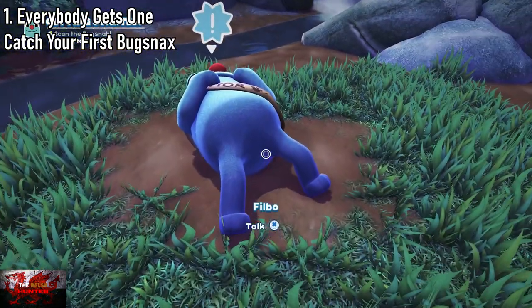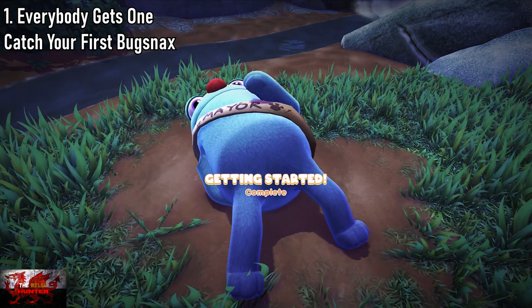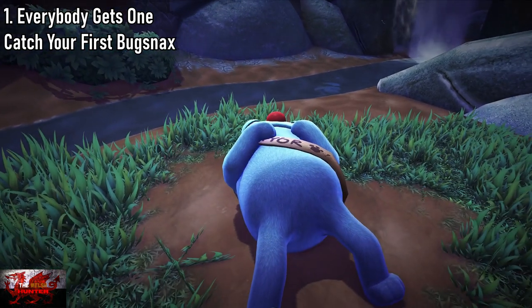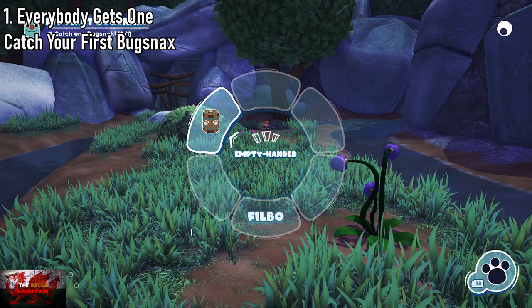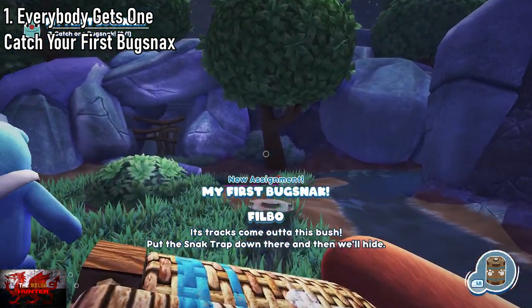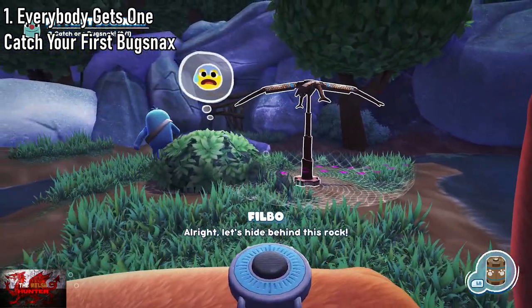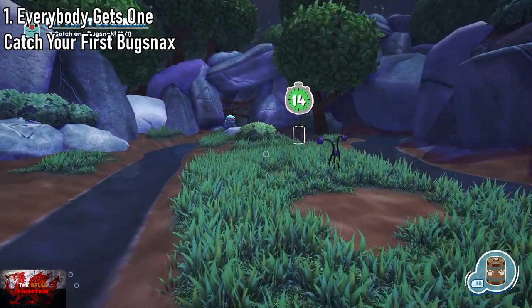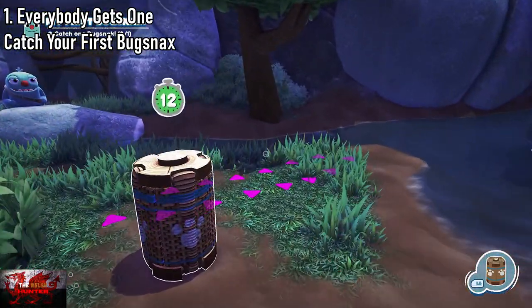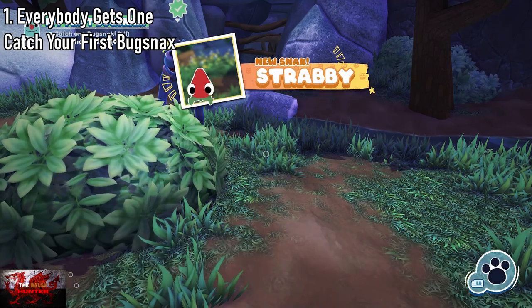The first one we will be getting is the Everybody Gets One achievement for catching our first Bugsnax. As we start the game, Phil is going to be there depressed and really useless. He'll give us his Snack Trap and it tells us how to use it. Hold the left bumper, press the right stick to go up to your Snack Trap, put it by this bush. There's a little line on the floor — that's basically the Strabby's path. Move away as soon as he goes out, press the right trigger, then press X to pick him up and that is your first achievement: Everybody Gets One.